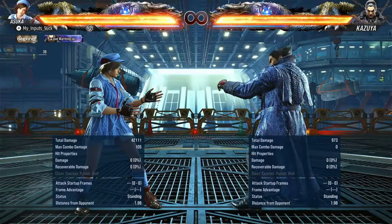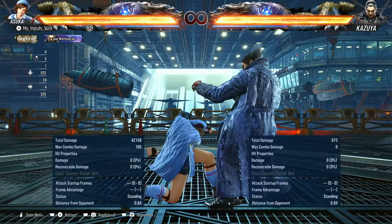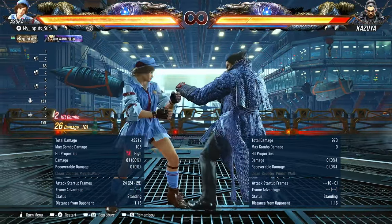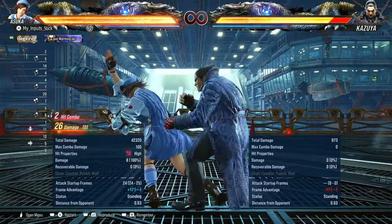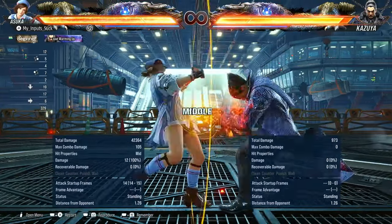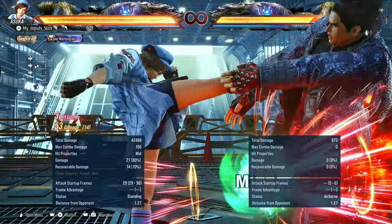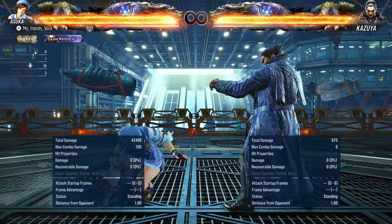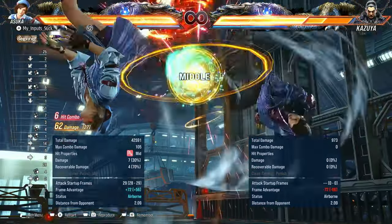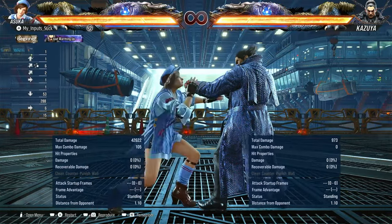For while standing punishers: at 10 frame she has dick jab. 11 and 12 frame, while standing four. 13 frame, while standing two one for damage and plus nine, or while standing two one plus two for instant destabilizer mix-up, or four for a low. At 14 frame, while standing one four into forward three plus four. At 18 frame, while standing three into combo. At 20 frame, you're crouch cancelling into up forward four.